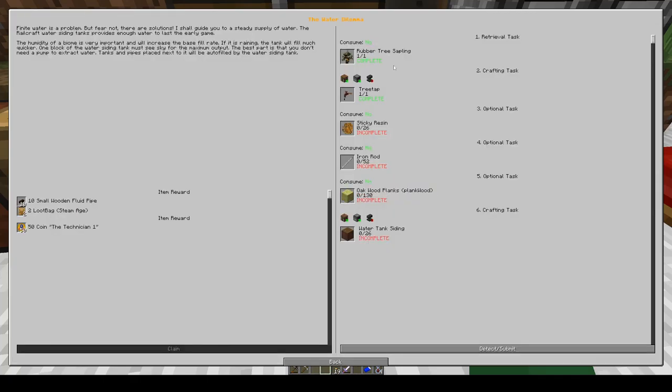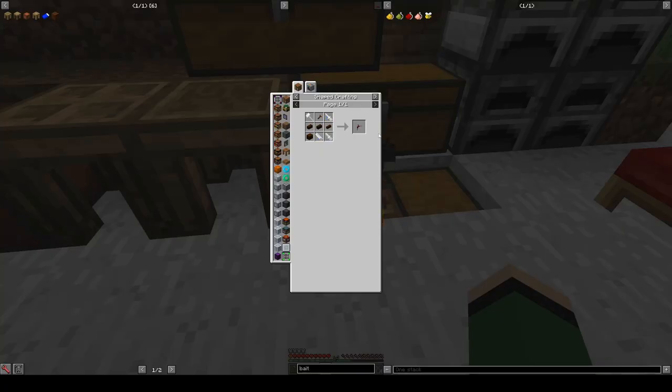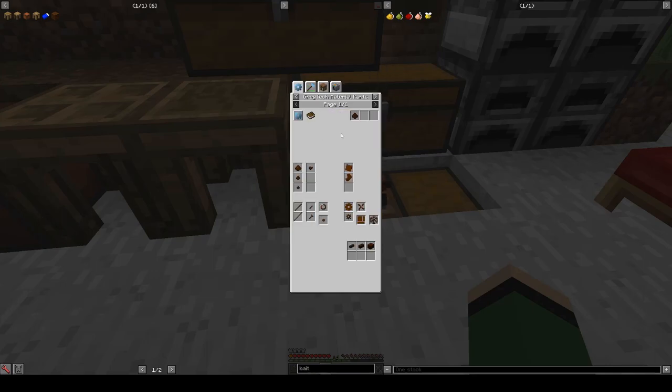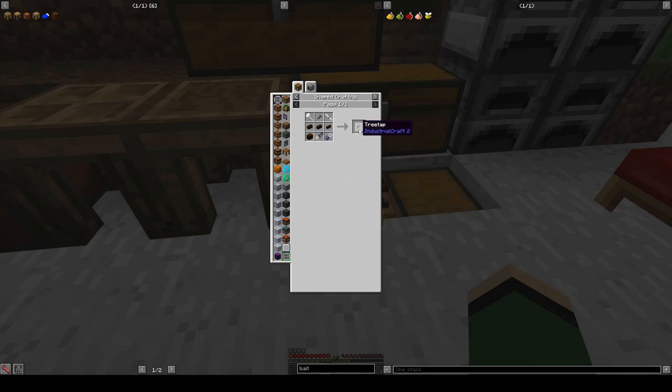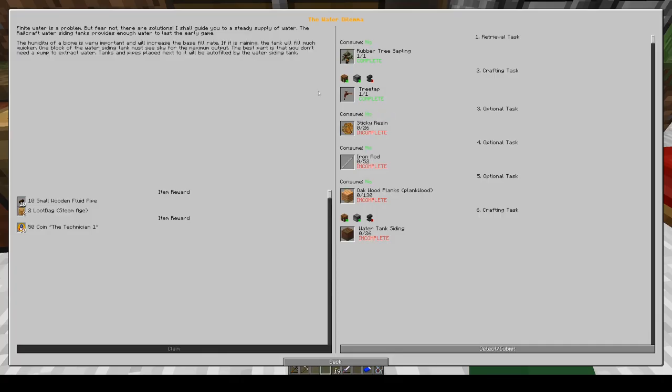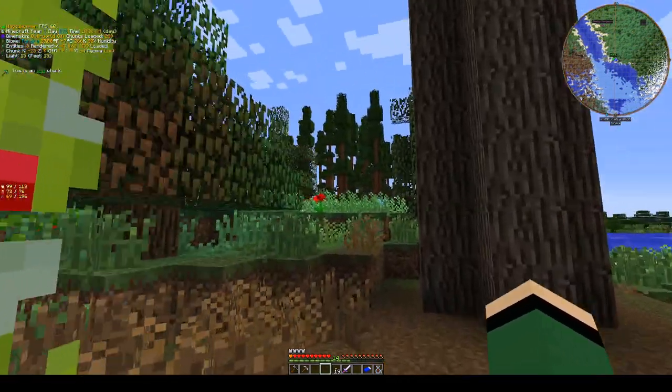If we jump into our quest book and open up the multi-block goals, this quest right here is what we're looking for — the Water Dilemma. We require a rubber tree sapling, which I've already found, and we require a tree tap. This lets you extract rubber from our rubber trees. The recipe looks complicated, but we've built all these tools already, so that's not a big deal. The wood screw we've made a couple times, and even these pipes are relatively simple recipes. I've actually already crafted and then completely used up a tree tap on the rubber trees that I've planted over here.